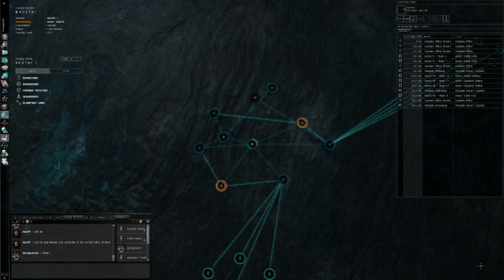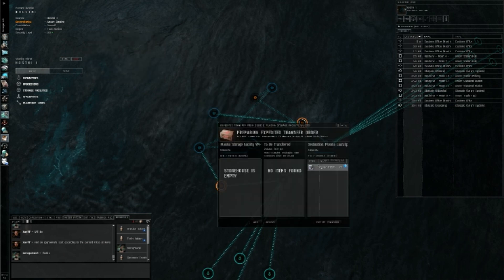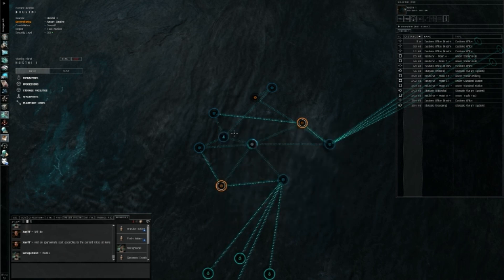Let's take a look and get this out. I've already transported the materials into the different places. Just in case you're not sure, you can click on the material that's there and create a route. But another method, if you want to do it really quickly, is an expedited transfer. An expedited transfer will allow you to move all of a material into one location.